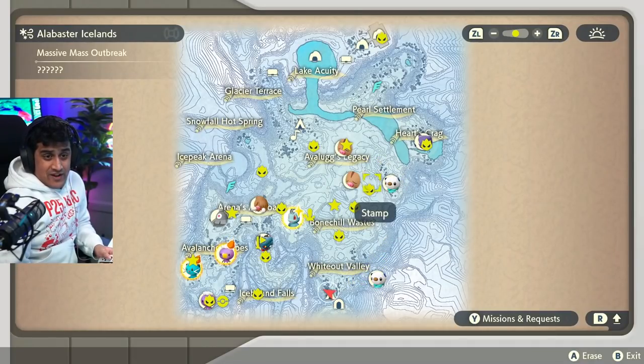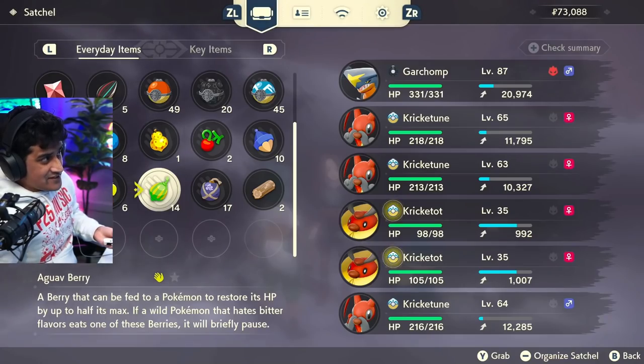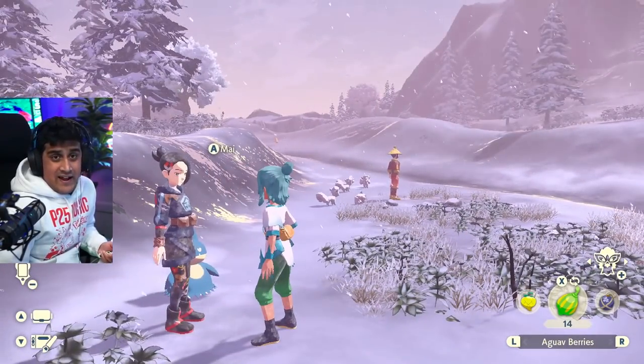We have two Oshawott mass outbreaks here and a massive mass outbreak as well — so we have three of the water starter here. Again, you can't chain these, so you're going to have to save right when you get there, once you figure out this is what you want, and then go ahead and have fun.